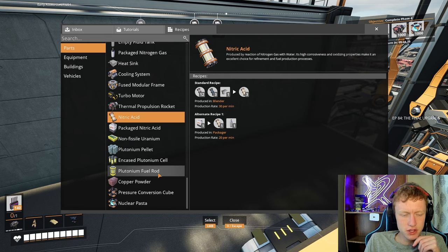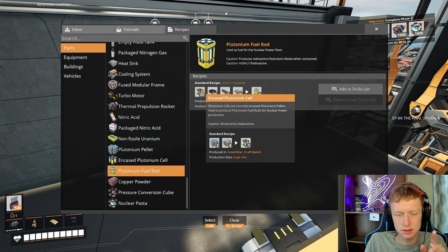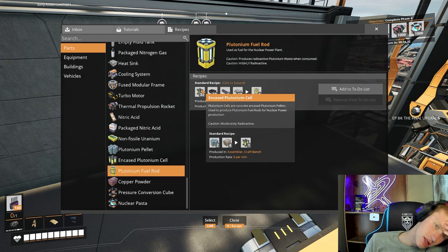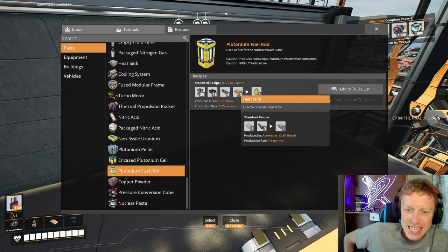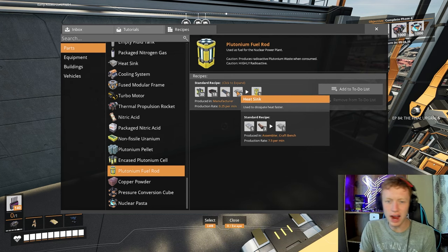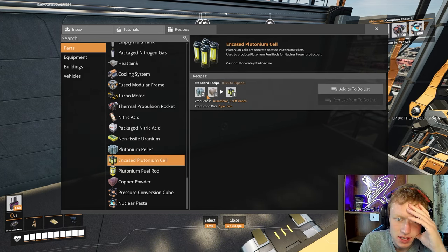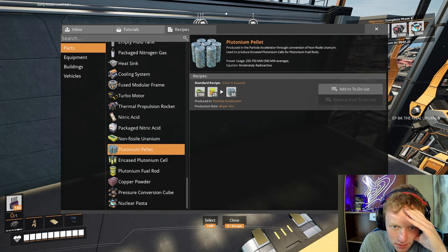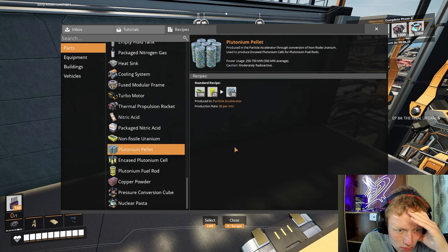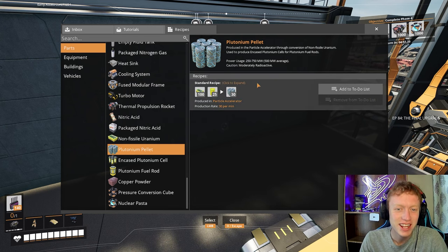To create plutonium fuel rods, those require 30 encased plutonium cells, 18 steel beams, 6 electromagnetic control rods, and 10 heat sinks. And to create the encased plutonium cells, you use plutonium pellets and concrete. Those plutonium pellets come from non-fissile uranium and uranium waste. Holy moly, that's incredible — that is so much.